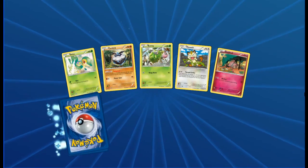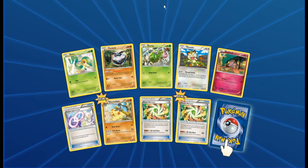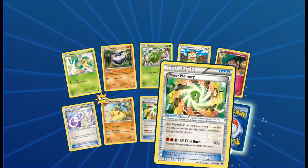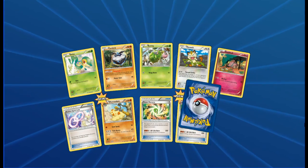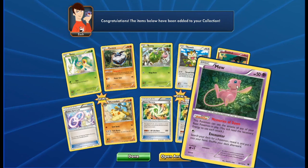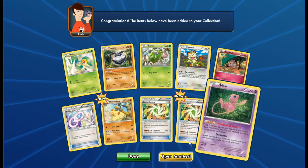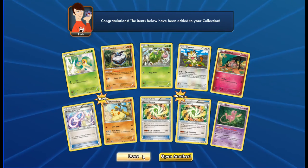Next pack: Snivy, Carbink, Burmy, Meowth, Snubbull, Audino Spirit Link, Wormadam Fighting type, Power Memory, Power Memory Reverse — or just holo — and Mew as the legend, looking absolutely cute and wicked in the middle of the forest. We love Mew.